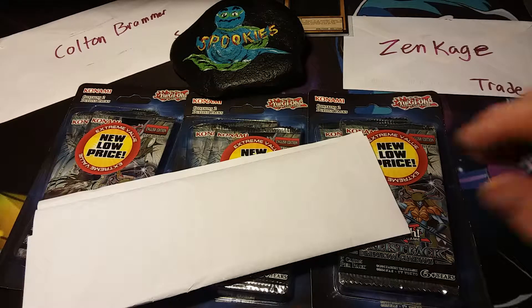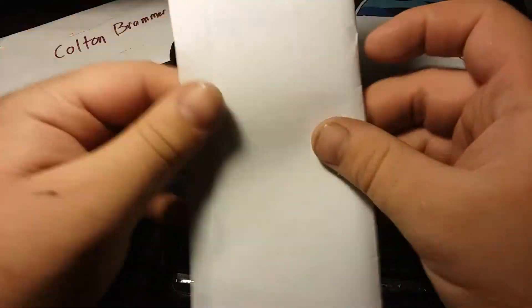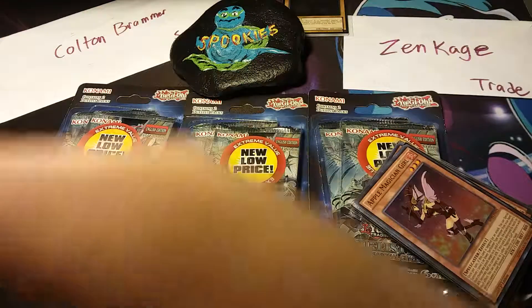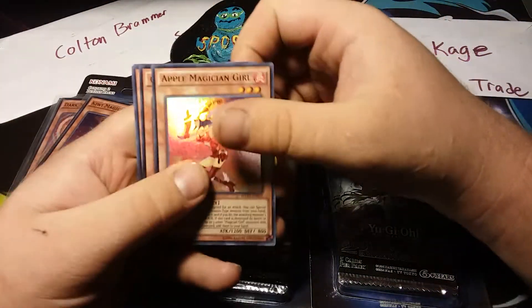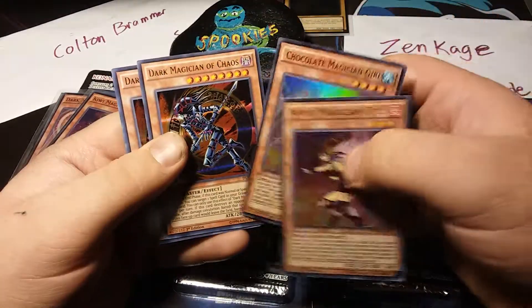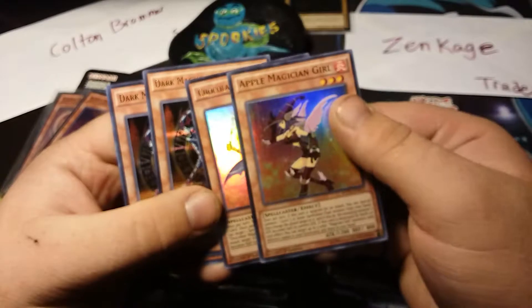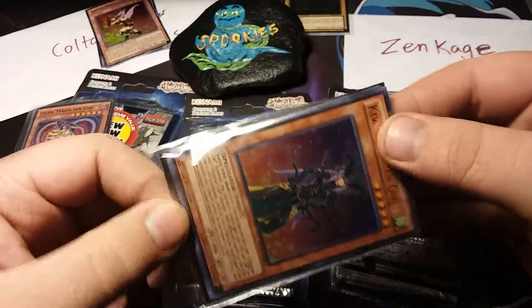So here we go — here are three packages. In this first one we have Apple Magician Girl, Chocolate Magician Girl, and Dark Magician of Chaos. They're beautifully beautiful cards.